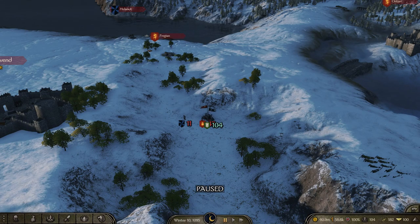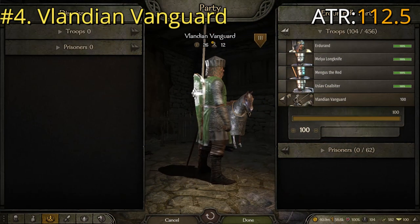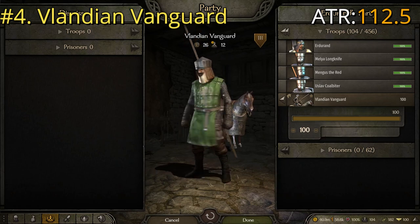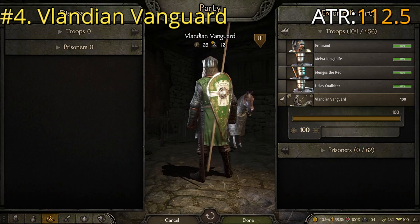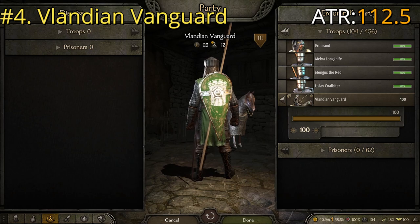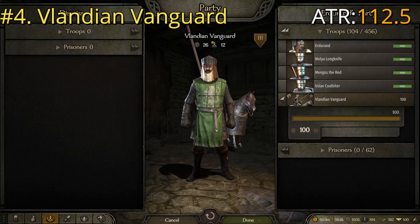With that in mind, let's get started with number four on this list: the Vlandian Vanguard. You can see the Vlandian Vanguard has a very Vlandian look to it with a nice flat helm, a lot of mail, and pretty good armor overall. He's got a coat of plates, mail boots, and mail gloves. He's equipped with what looks like a bastard sword but is effectively a one-handed sword, a nice long polearm, and a good cavalry kite shield.